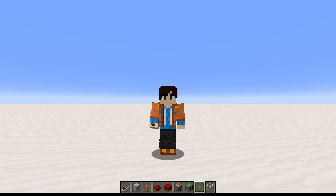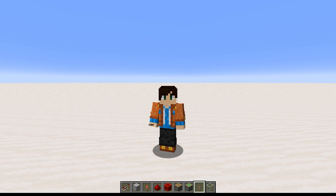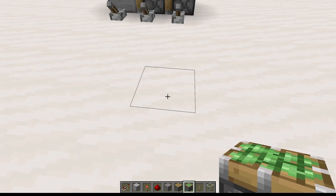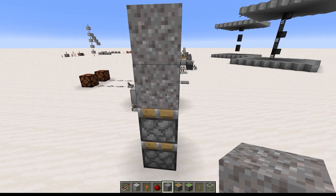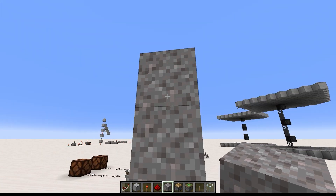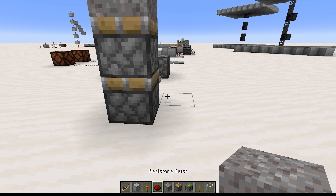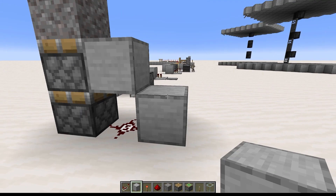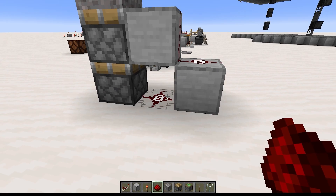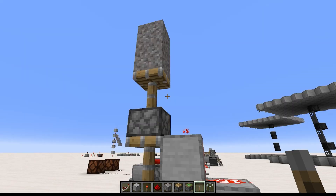Now I'll take you through the process of building a double piston extender, starting from a naive example that doesn't work. This is both to show the principles in action and to give you an idea of what developing a redstone contraption can look like. We'll start with two sticky pistons both pointing up, put gravel on top of them — because they're gravity blocks, so we don't have to pull them back down, they'll just fall. Then we'll do some redstone dust, put a building block there, redstone dust on both, throw a lever on there, and power it. Everything's going to work and it's just going to be super easy, right? Well, no, not exactly.